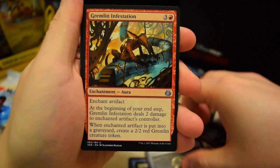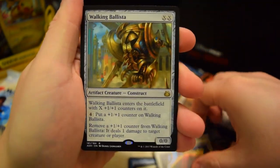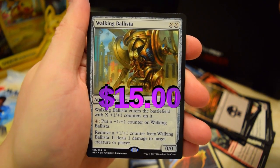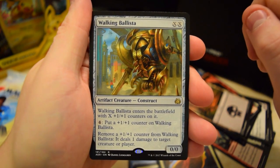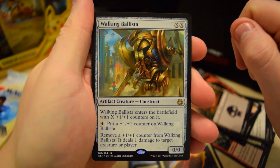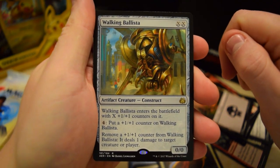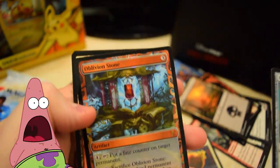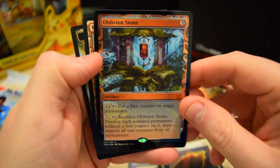Implement, some Combustion Gremlin, Reverse Engineer, Modification — oh yeah, Walking Ballista! Let's go! Everybody uses this in Modern, at least a good number of decks do. That is a fantastic pull. I know it's worth some money, that is awesome.